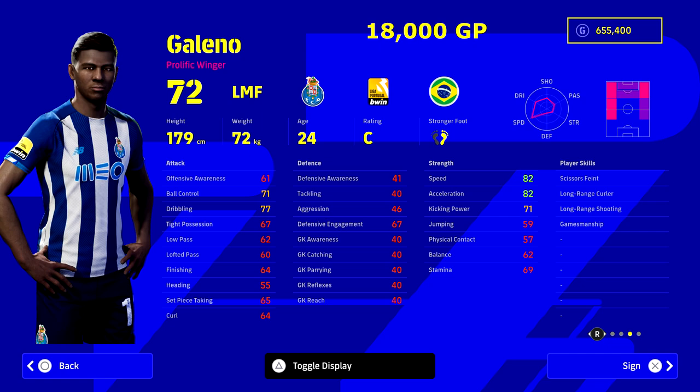Galano, the Brazilian from FC Porto in the Portuguese league — this guy is all about sheer pace and speed. If you're looking to bring on somebody that can make a difference, a really good sub that can cause hassle for even the fastest right and left backs, Galano is a really good player. He's got nice height, good player ID animations, 82 speed and acceleration, 71 kicking power, and a really solid dribble of 77. At 24 years of age he also fits into a youth squad.